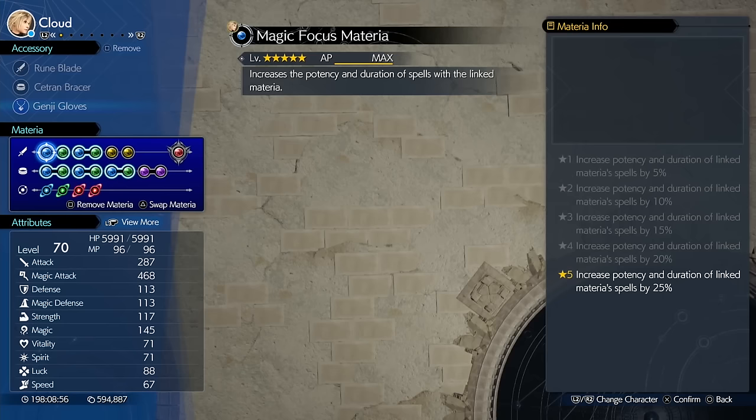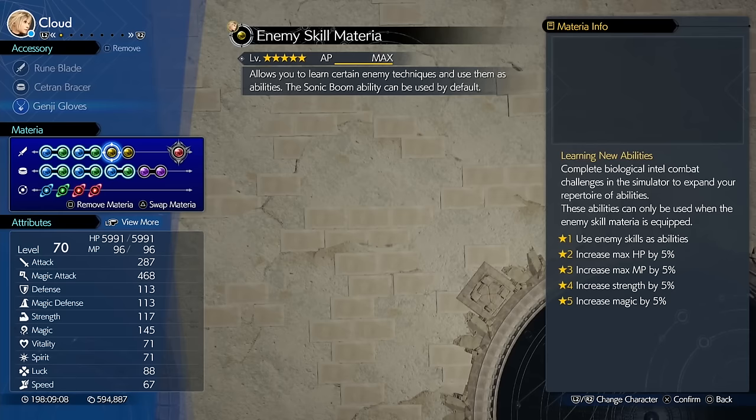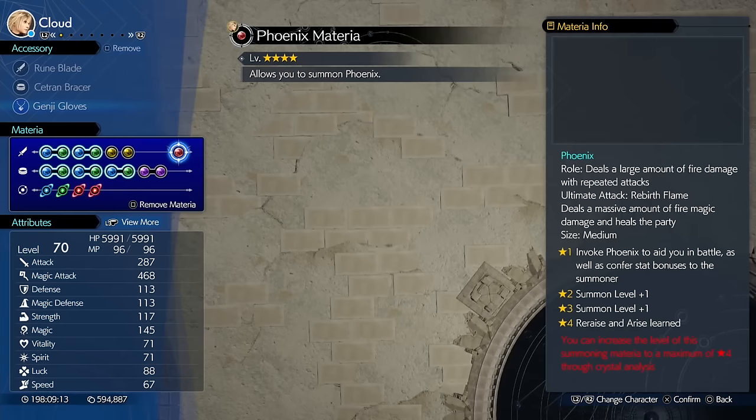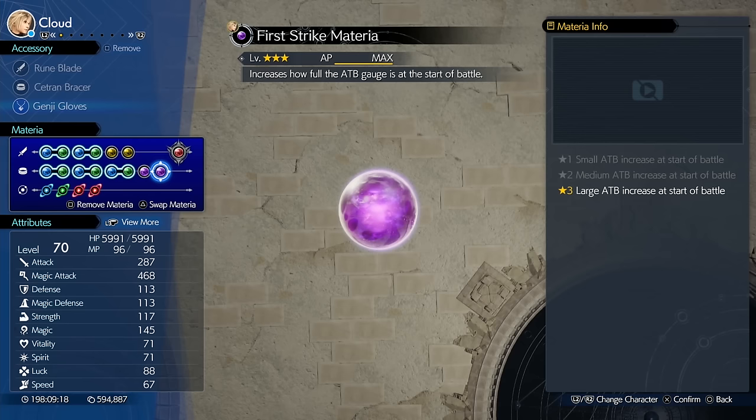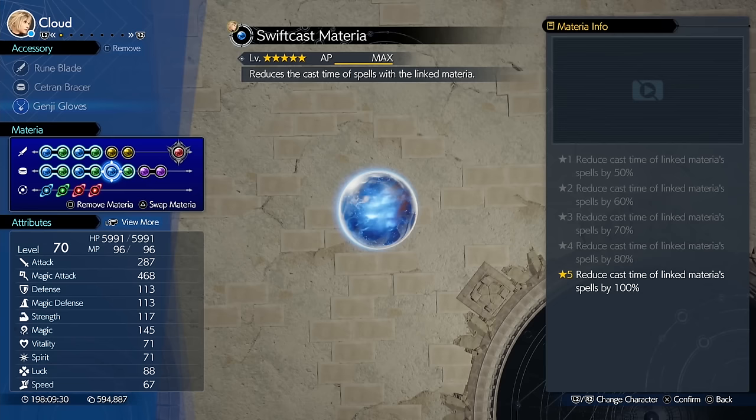Now for the Materia, we've got Magic Focused linked to Lightning and Wind. We've got HP Absorb linked to Wind. We've got Enemy Skill and ADP Boost. Wind is your main means of damage in this one. We've got Phoenix Summoning Materia. Yeah, most of the enemies are more weak to Wind throughout these bouts. We've got First Strike, Magic Up, and Wind linked to Swift Cast. We've got Wind linked to MP Absorb, and we've got Fire and Ice linked to Elemental in your armour, so you absorb Fire and Ice damage.